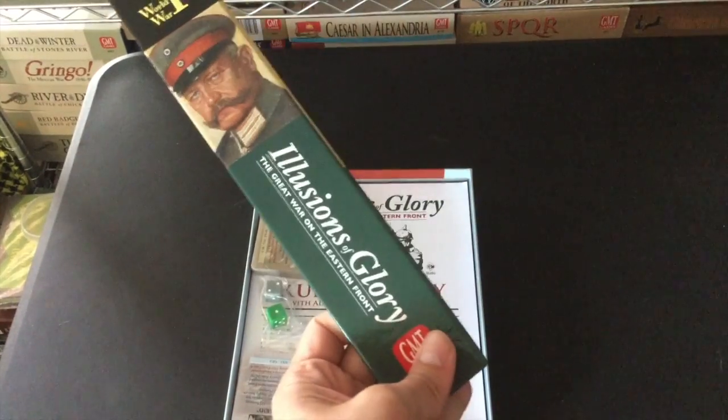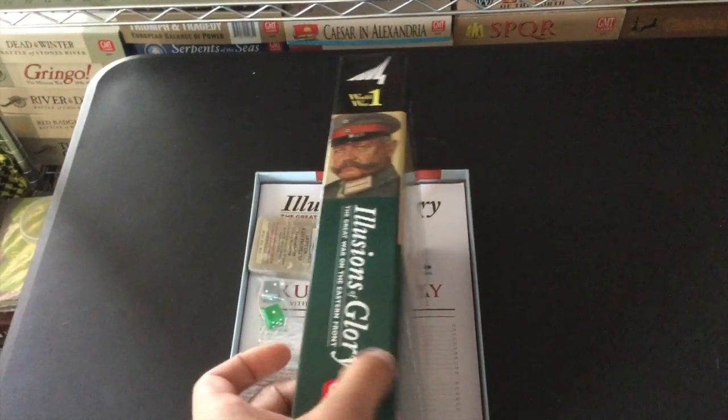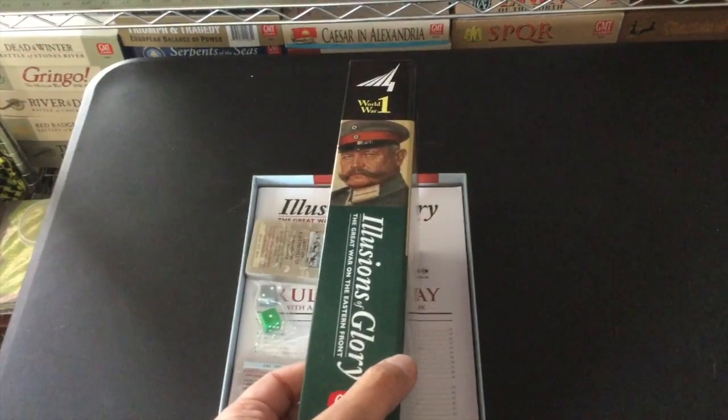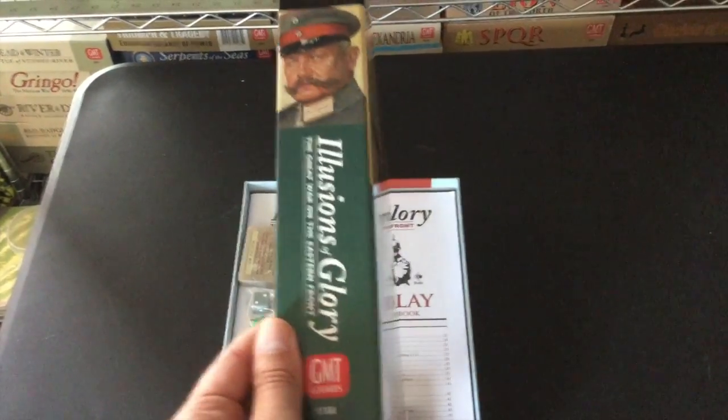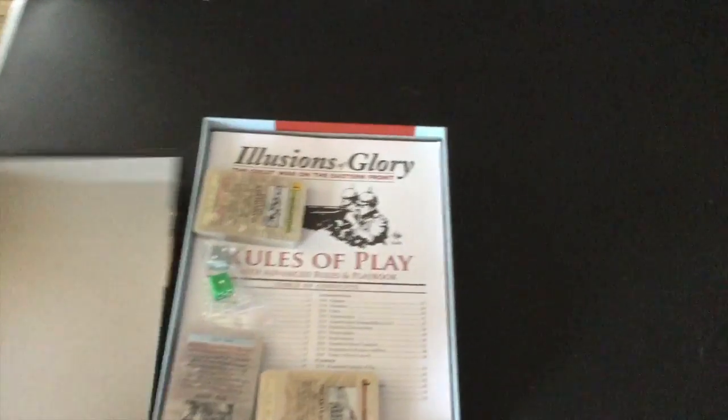Pursuit of Glory is the Great War in the Near East, and this one is going to be on the Eastern Front. The box has a red tint to it, Pursuit of Glory has green, and of course Paths of Glory has the black. So you can kind of see a family affinity there.